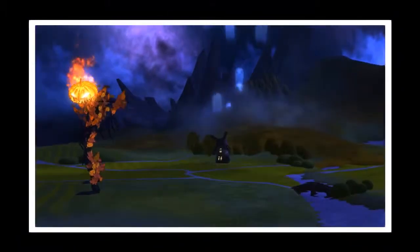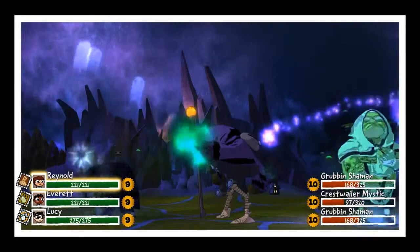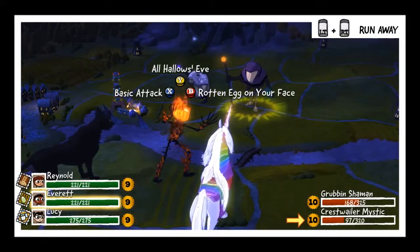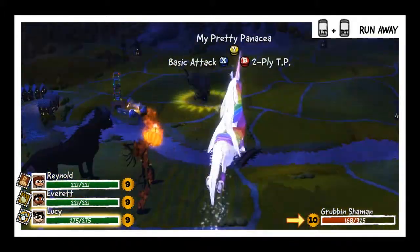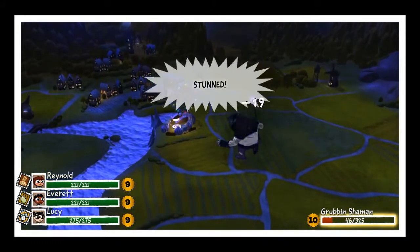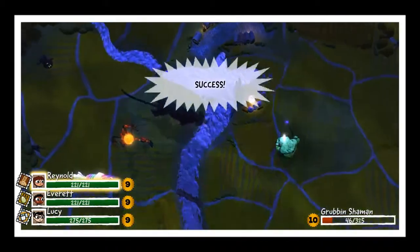Let's use the special and see if we can scare any of them away. We scared one of them away, that's a start. We'll go ahead and attack that guy, then attack this shaman. The poison won't kill him unfortunately, but Reynolds should now be set up to finish the job.